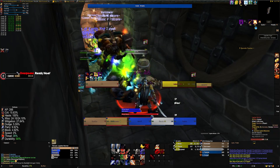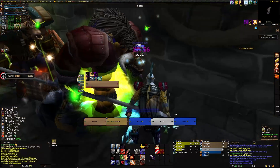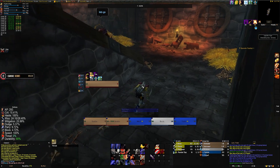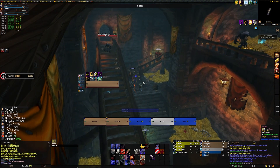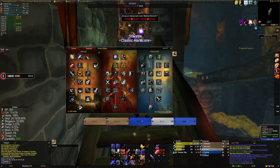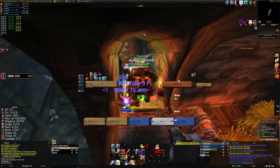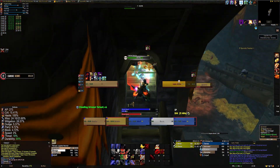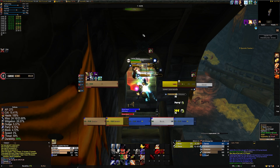For example, until I started using a threat meter, I did not realise the incredible significance of a revenge proc getting a critical damage roll in regards to threat generation and how that compared to a sunder. I actually had an experience where generating one crit with a revenge proc generated as much threat as three sunder armours normally does, meaning I know going forward that revenge would always end up being a considerable benefit over sunder armour for threat generation in a clutch situation, while obviously lacking in comparison regarding damage output and secondary effects.